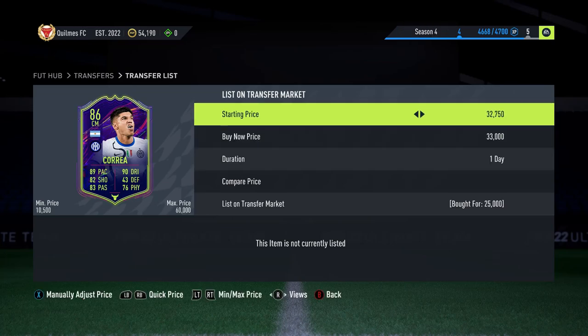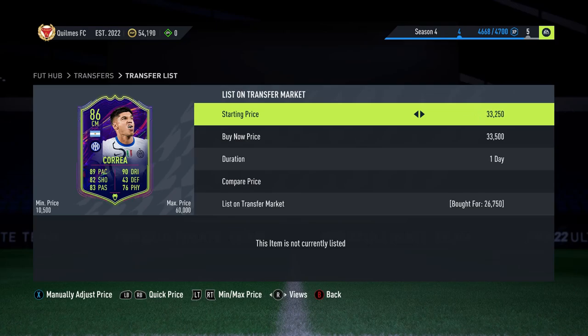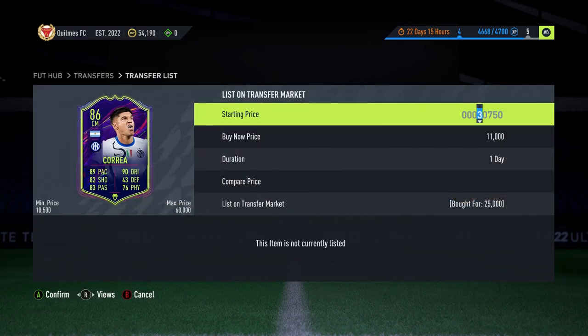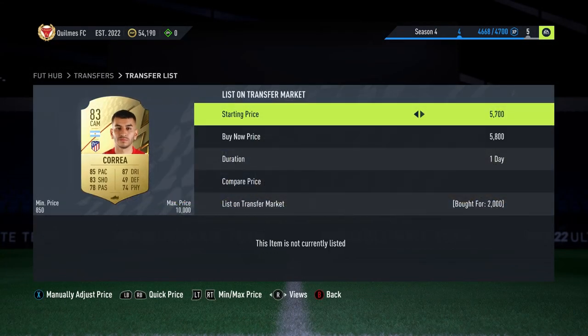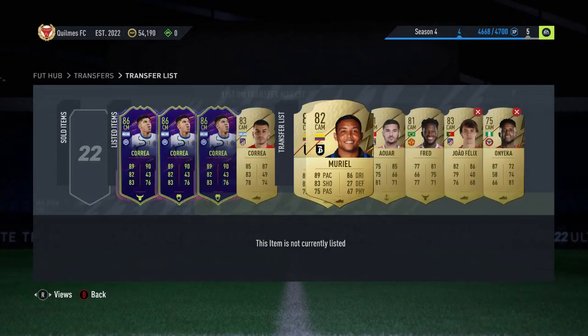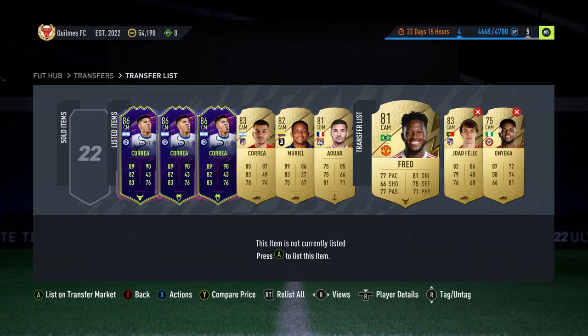Starting off, we have three careers here — 25k for the first, 26,750 for the second, and the third was around 25k as well. That's pretty much 7k a card, so around 20k profit over the three. Then we have more converted players. This method is so good when you're low on coins — you buy some specials and it boosts the coins so much.